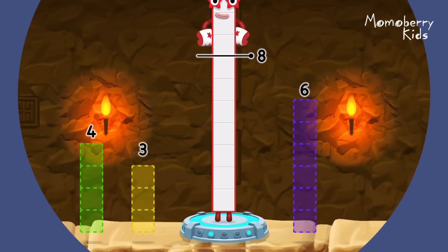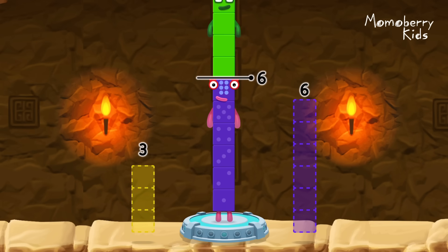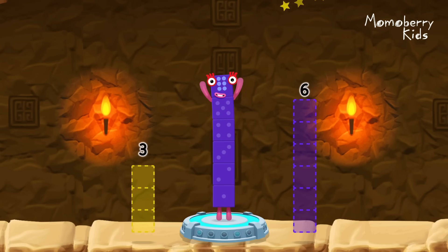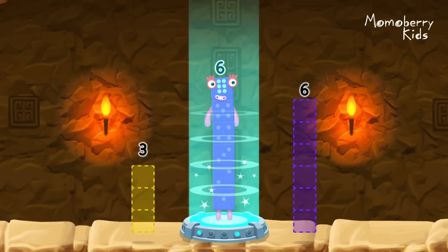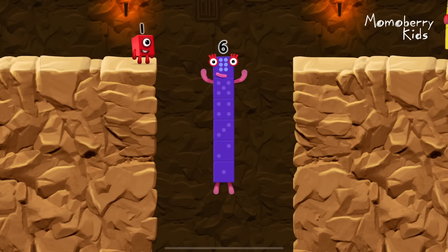Take number blocks away from ten to leave six. Four — correct! Ten minus four equals six. I am six in the mix!